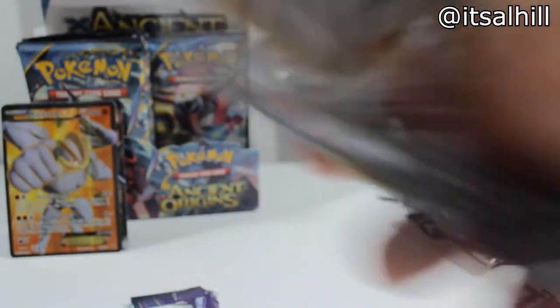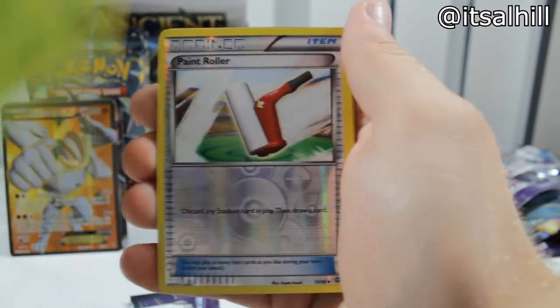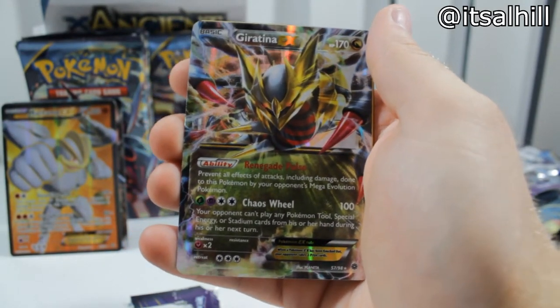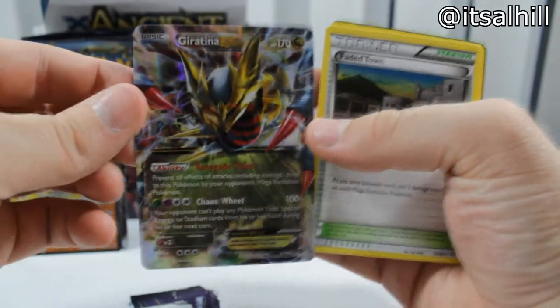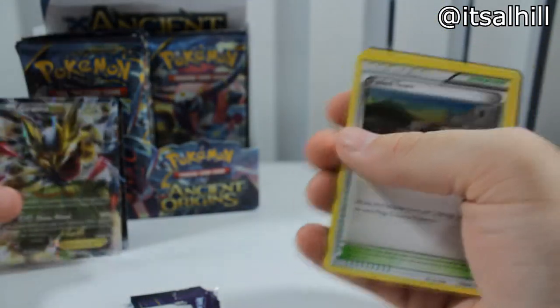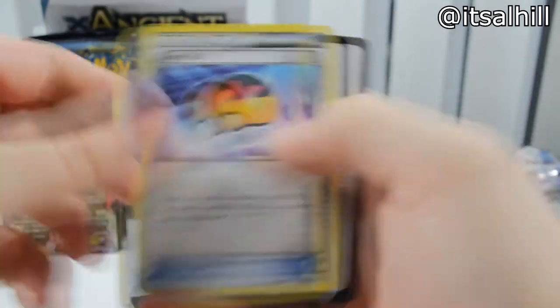Almost halfway there — I'm getting worn out, I might need to take a break. I don't think I can make it this open-and-pack thing. Eevee, Quagsire, Combee, Meowth, Oddish, Paint Roller. Giratina EX — back to back EX pulls! That's actually a pretty sick art, I'm kind of enjoying that one. Not a bad looking card. Faded Town, Curlia, and Level Ball.